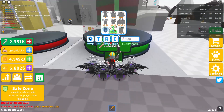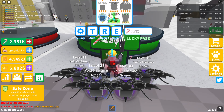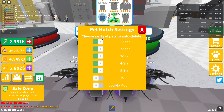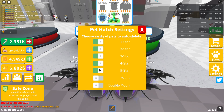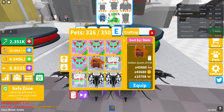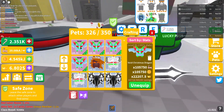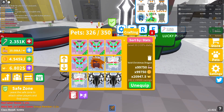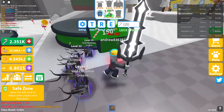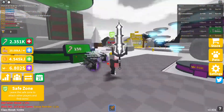I forgot to talk about the auto-delete thing. The auto-delete settings are finally here — people have been asking for them for many months and they finally came out. You can select which rarity to auto-delete. I have it set to up to five stars since I had a lot of double and triple wounds, but I used all of my Christmas dragons to create this void right here. Auto-delete is really useful for farming eggs.